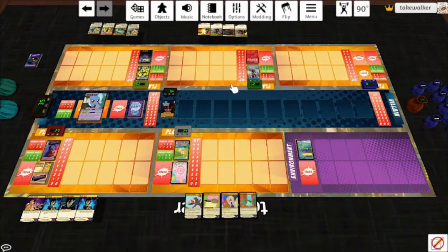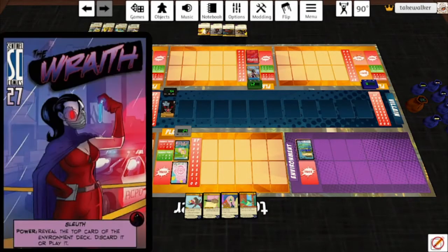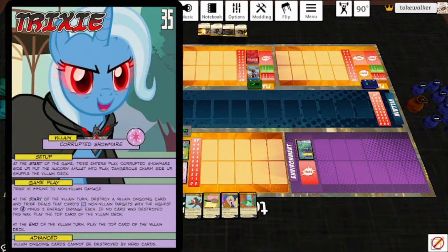Fighting alongside Fluttershy, we've got Fugue State, Parse, Pyre, and Rook City Wraith. Start of the game, Trixie enters play Corrupted Shomare side up, with the Alicorn Amulet into play, Dangerous Charm side up. Shuffle the villain deck.